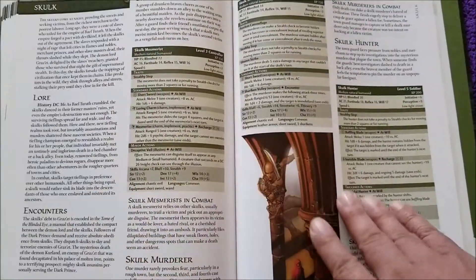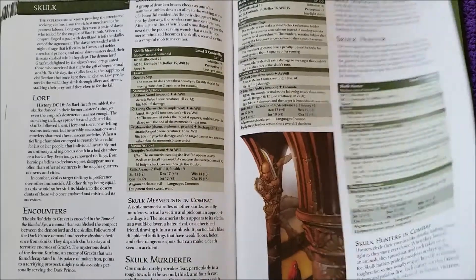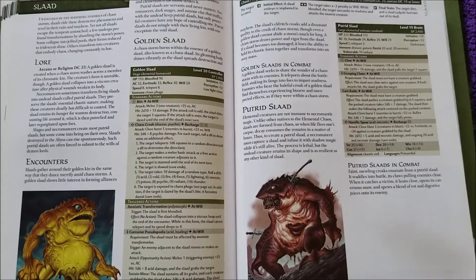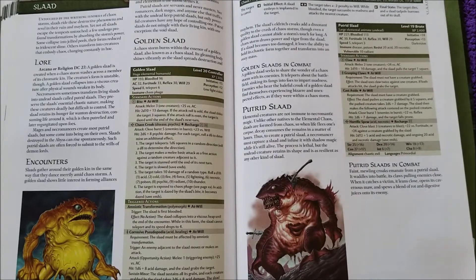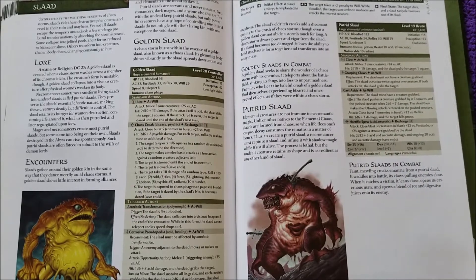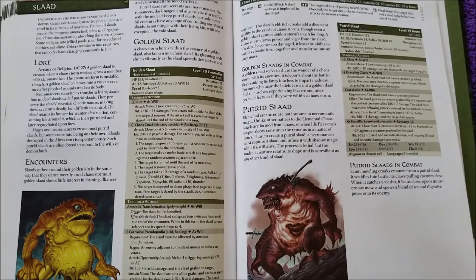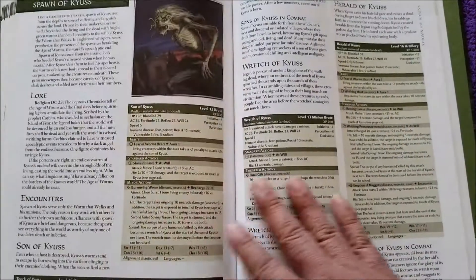Shardmind. Skulk. More classic creatures. The Slods — some of my favorite classic creatures. And I think this is the first time we see the Golden Slod. If you know different — if there's a place where you've seen the Golden Slod previously in other D&D monster publications, let me know. I don't remember seeing the Golden Slod or the Putrid Slod before — I think this was their first appearance.